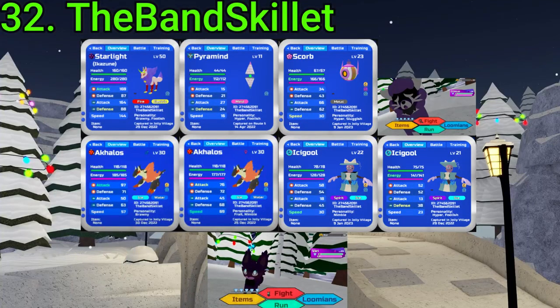32 goes to Band Skillet. They've gotten Alpha SA, Corrupt Cryo, Alpha Icyzune, Alpha Pura, two Alpha Aikalos, two Alpha Icigols — which suck — and Corrupt Bari. Best finds being the Alpha Ica, Pura, and Scorb. Nice finds in general, Band.